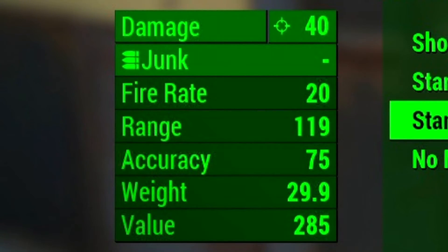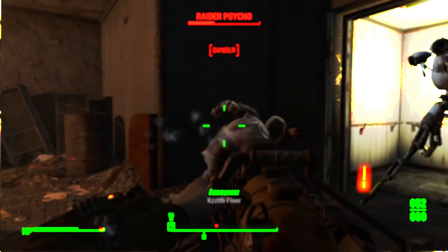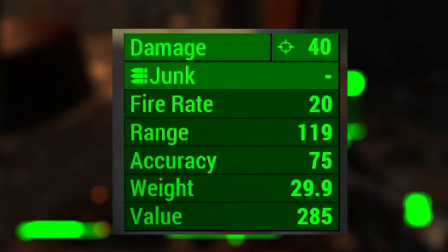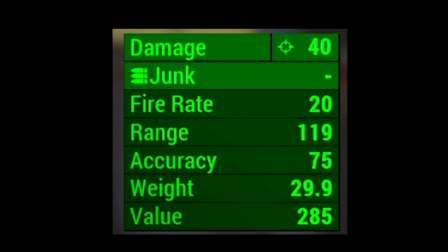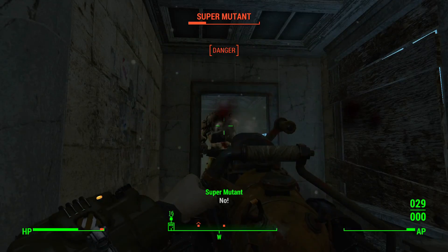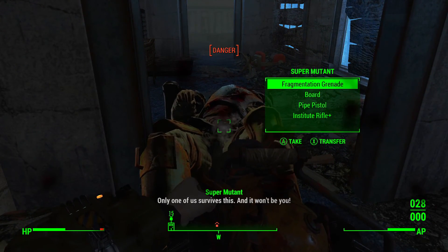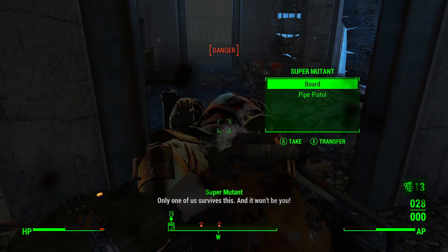So let's talk about the base stats of the weapon and also some of the mods you could equip. It does a base damage of 40. I believe that requires you to do a slight charge of the weapon before you shoot — you can't just trigger tap it like you can a pistol or rifle. You've actually got to charge it up and then let it shoot out the junk. The rate of fire is 20, the initial range is 119, accuracy is 75, the weight is 29.9, and the value is 285.